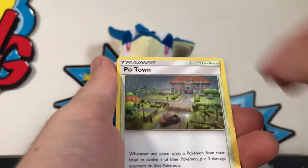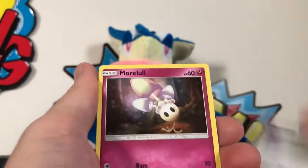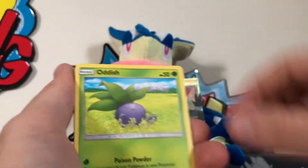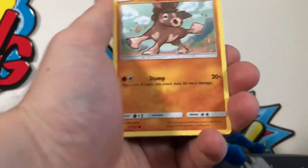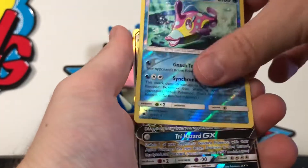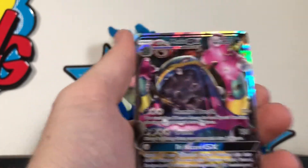Rotom Dex, Weakness Policy, Morlul, dabbing Dusclops, Oddish, Tynamo, Mudbray, reverse holo rare Bruxish, and an Alolan Muk GX - that's hit number two in part one!